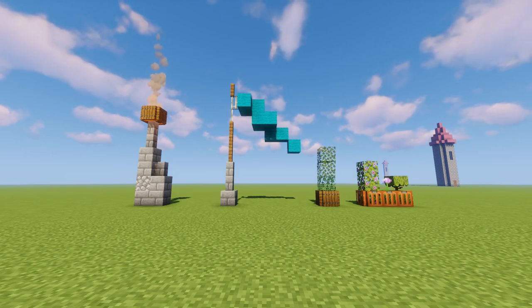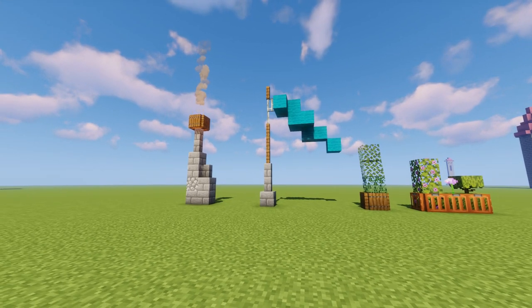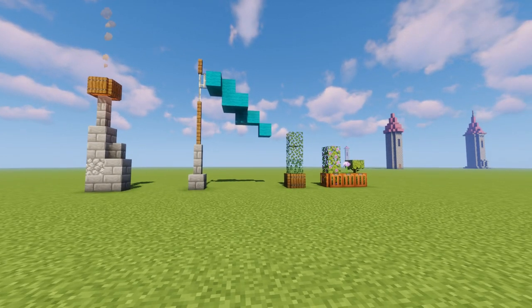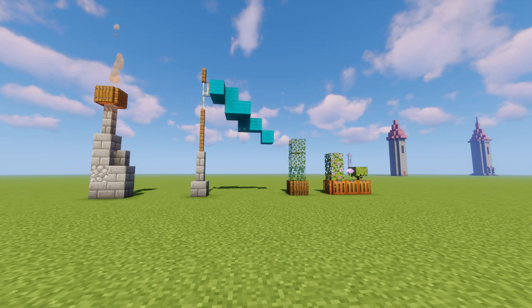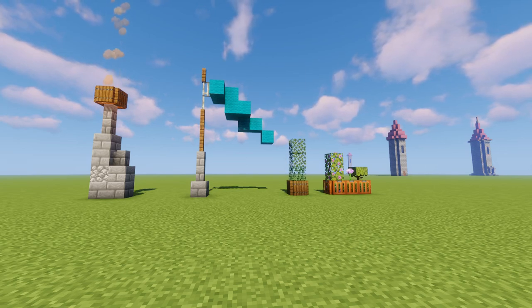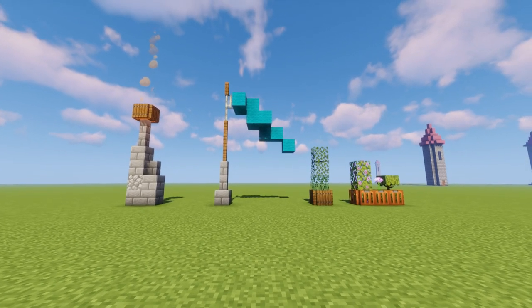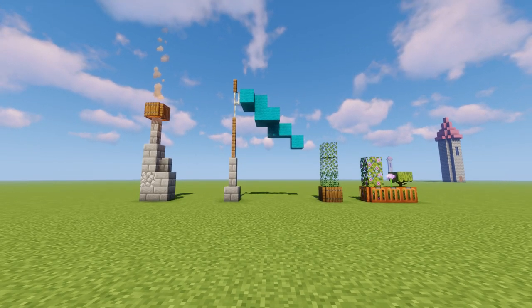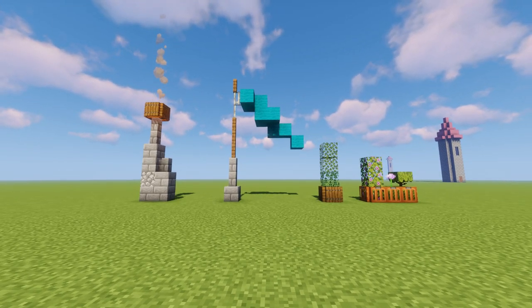Tip number five is to use small details to break up flat areas. For example, a flag and a chimney incorporated into boring flat roofs break it up and make it look more complicated. Planters for walls, windows on the side of your build, some plants, leaves, or pots — just to break it up and bring some life into your build. I also have a video on detailing builds if you need more examples.